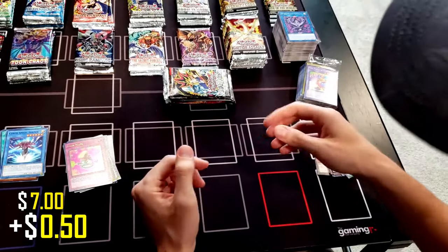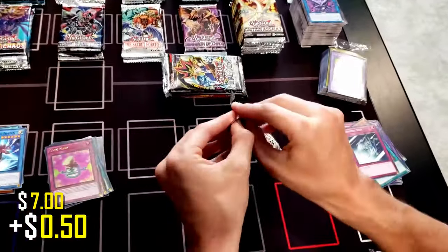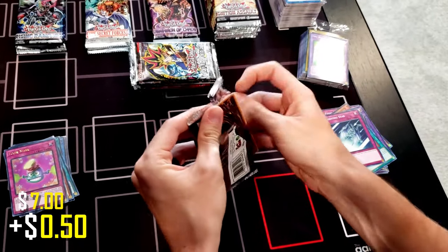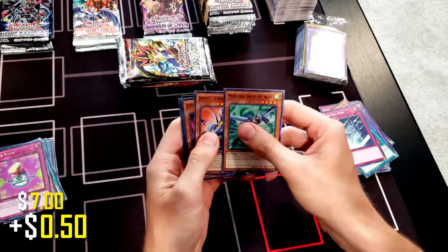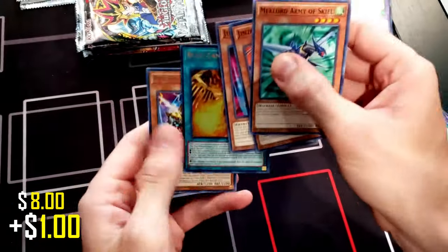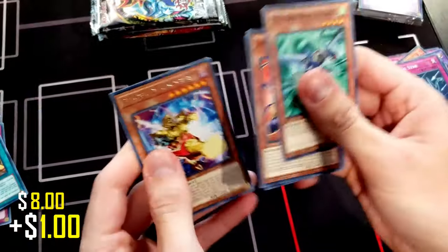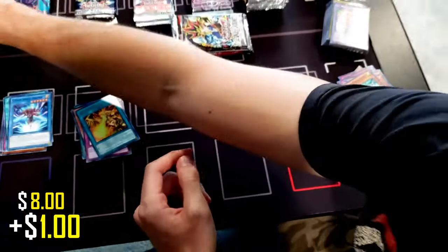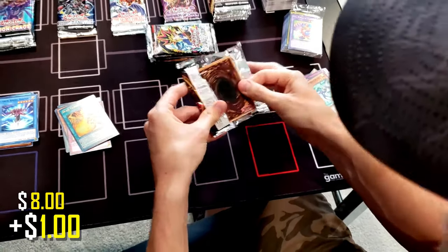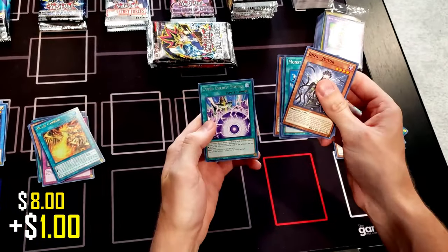So that was Dragons of Legend. Next we're going to do Rage of Ra — let's see if we can pull a Ghost Rare. We got Blaze Cannon. Keep in mind, Rage of Ra is a set where you're not guaranteed to get a foil. One more Rage of Ra pack — we got Cyber Energy Shock.